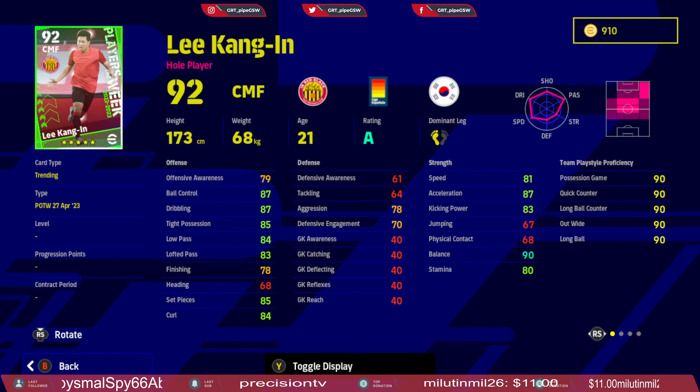Next we have Lee Kang-in. Speed is decent, acceleration exceptional, offensive awareness is great, ball control in possession is great, low pass and lofted pass are great, and finishing is good for a secondary striker or advanced midfielder. I would actually use him as an advanced midfielder mainly because as a center midfielder he lacks a little defensive awareness, but as an advanced midfielder he would be perfect.